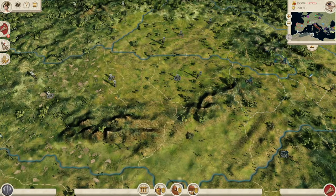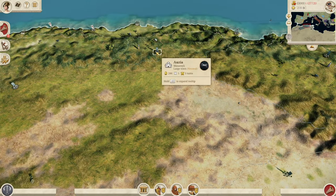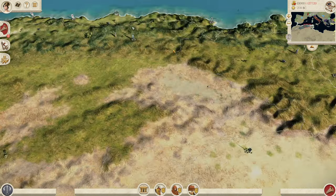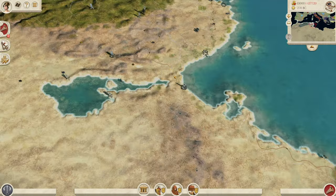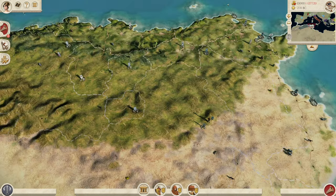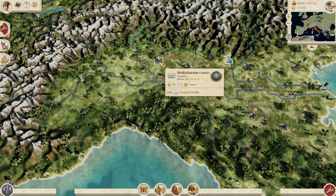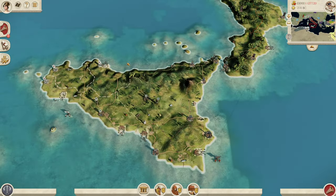If we come over to North Africa, we shall see that the Masaesyli and the Massylii — I've got to be careful pronouncing these names. They've been split into two, so there are now two Numidian factions, which is great to see those guys getting some love. One that I missed in North Italy is the Insubres — the northern Celtic faction in the Italian Peninsula. Here is the Italian Peninsula, absolutely beautiful. And there is Sicily. You can see that Syracuse now has a load of regions, and the Romans do as well.